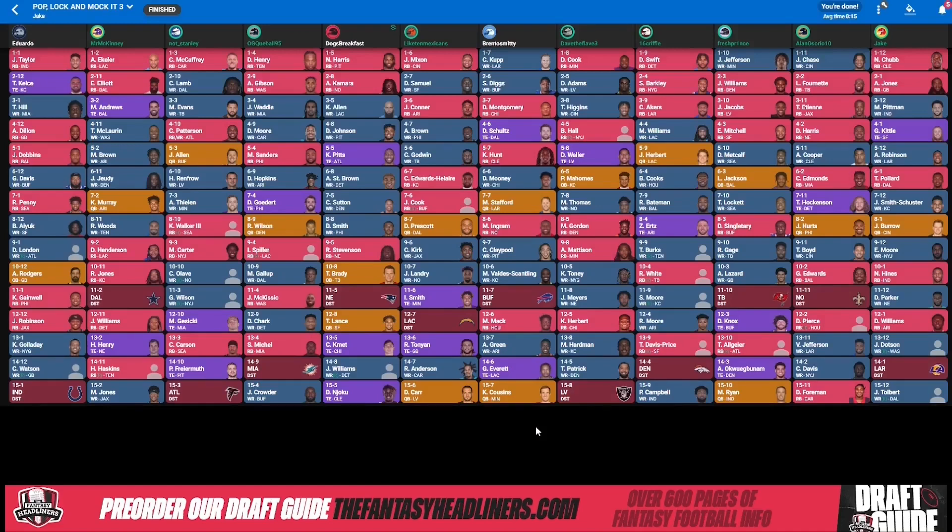Next team went back-to-back wide receiver — Cooper and Diggs. Ended up with running backs of Montgomery, Hunt, Ingram, and Mack. Now that we see you went back-to-back wide receiver, it makes a little bit more sense why you went Ingram early — you're just hoping that Kamara gets suspended to start the season. You have Ingram for the first four to six weeks, then figure it out after that. But if nothing happens to Kamara to start the season, you're going to be hurting for some running back depth here for sure.